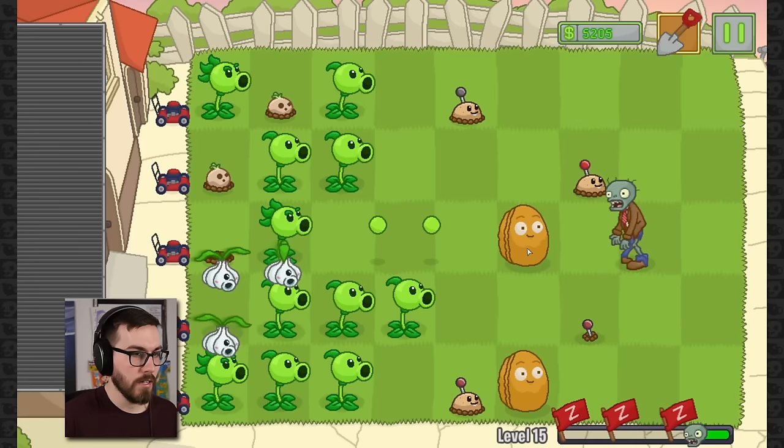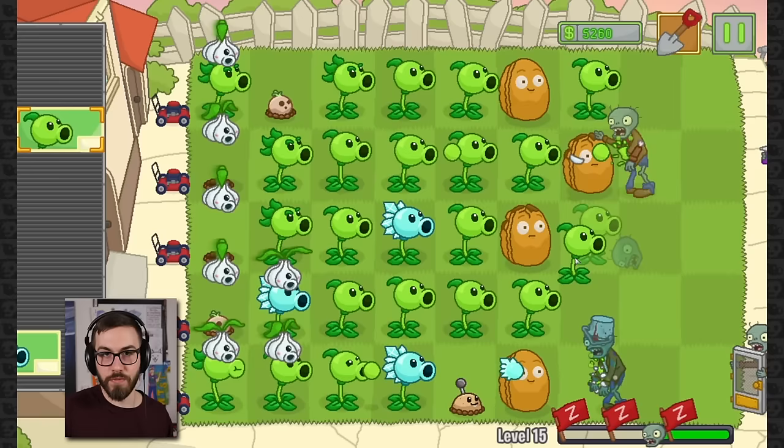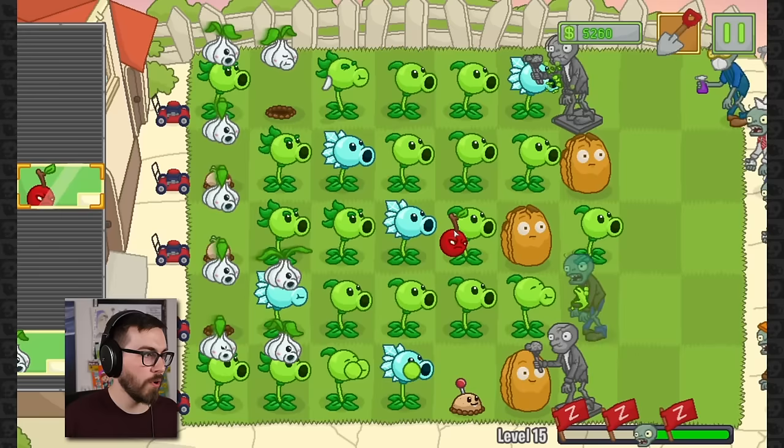I got a lot of little hazards on the lawn up further, which is nice. I never thought about that — that is actually a really good use of those things. I'm gonna keep that in mind. I don't know what I'm supposed to do for another two flags, because I feel like I've got it all pretty set up here. Normally you wouldn't really get a chance to put so many of these plants out, or really try out the garlics in such a way, but because we're on a conveyor belt level, it's possible.